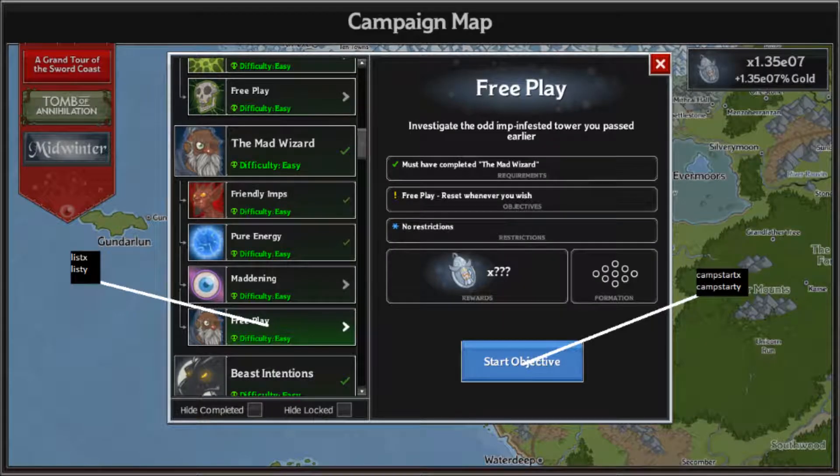Next up is the adventure menu. This will require a little trial and error. List-X and List-Y are the location of the Mad Wizard Free Play button, but you have to scroll down to make it visible. To do this, the script moves the cursor to where the button will be, then scrolls. You will need to edit the script with an X and Y value within the list, then run the script. Halt the script after it scrolls down, move the mouse over the Free Play button, then replace the temporary List-X and List-Y values with those.